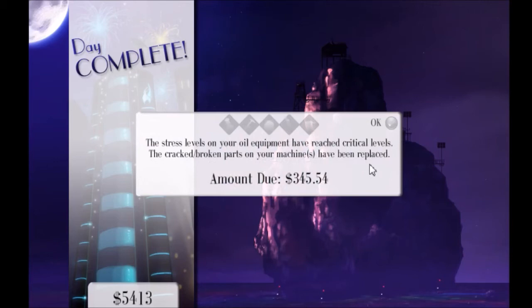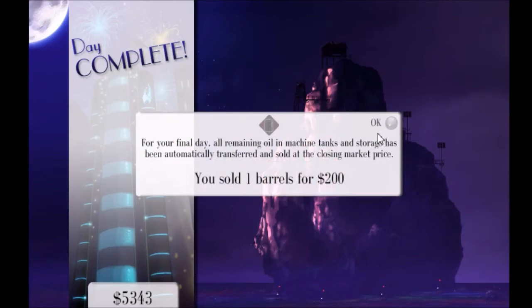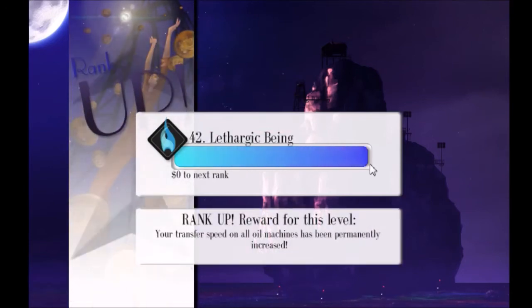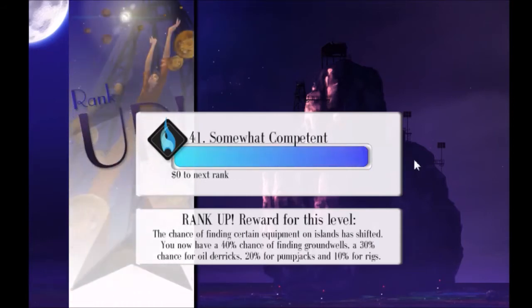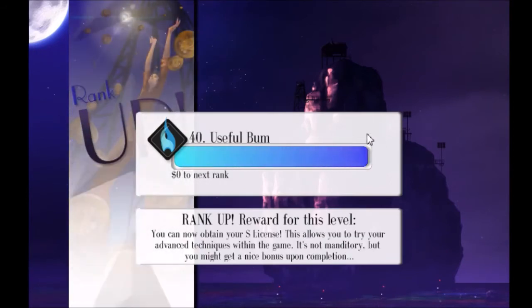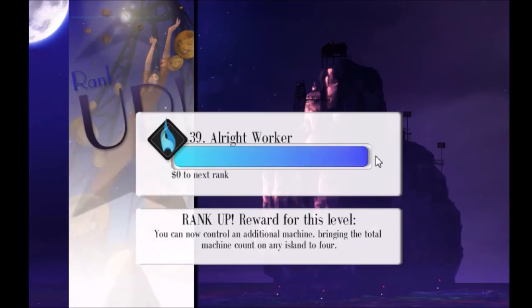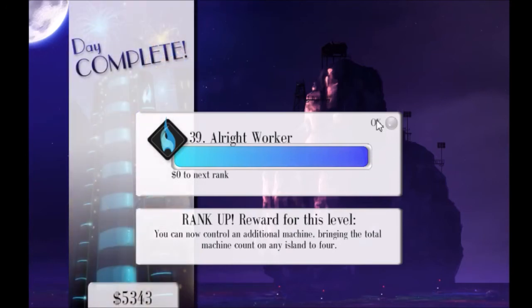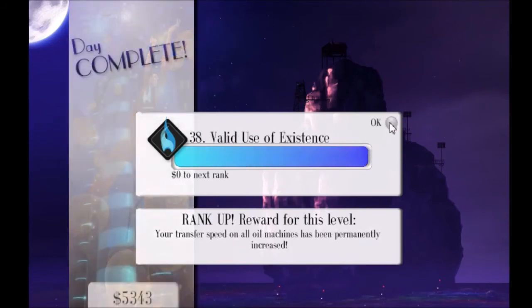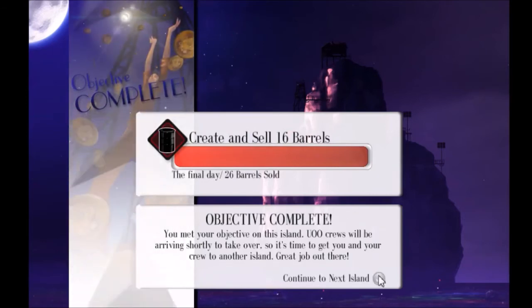We lost a bit of money because one of our machines was damaged. It cost a little bit of money to feed our people. We sold an extra barrel for $200 — that's pretty good. So we've ranked up. Transfer speed in oil for all machines has been permanently increased — that's a really nice upgrade. We've shifted our equipment percentages. It's all based on percentages rather than anything else — basically just by chance what machines you get. We've now got four machines on an island. We sold 26 barrels of oil.